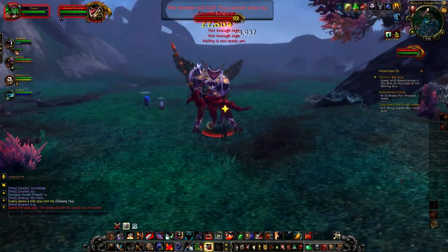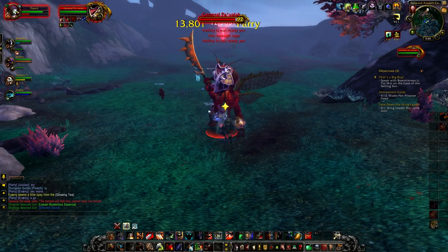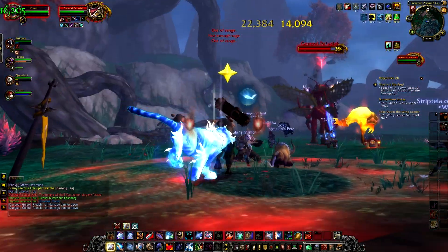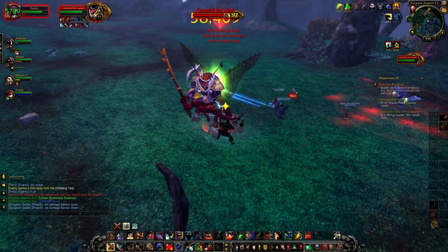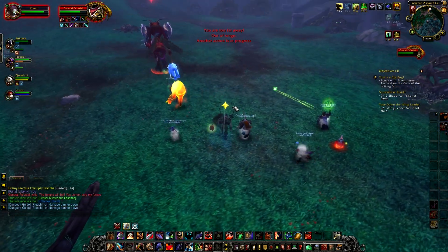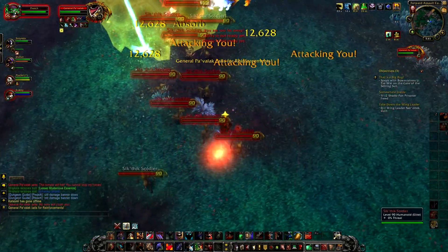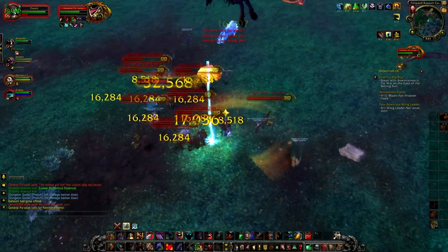The third boss — another General — is using some sort of insectoid leg as his sword. Again, this is a boss you essentially cannot die to. He throws his insectoid limb at somebody with a warning circle telling you to get out of the way, then charges and attacks. Unfortunately it does no damage whatsoever — might be a bug on beta — but nobody in our group moved from the ability and nobody took any damage. His other ability is the same 90% damage reduction shield we've seen on trash, which spawns a large number of non-elite adds.